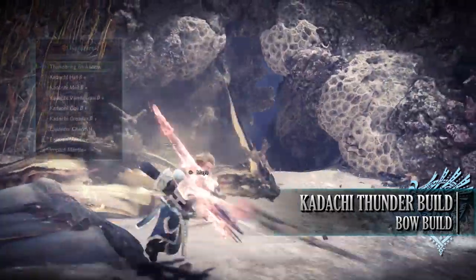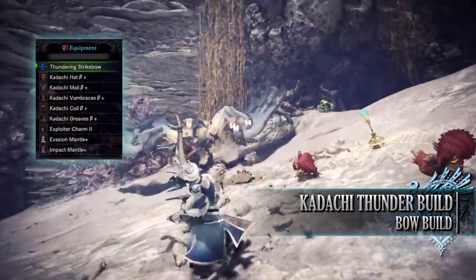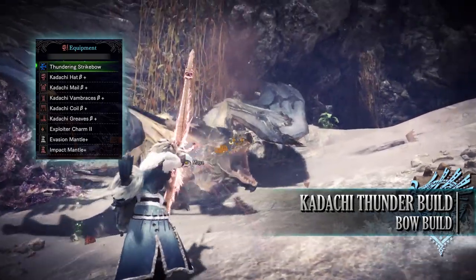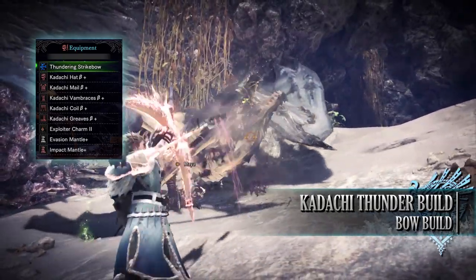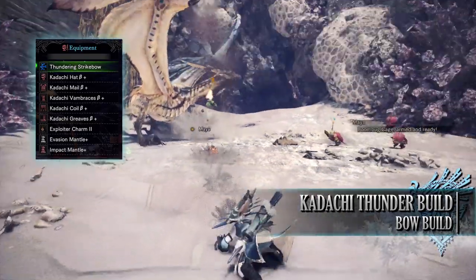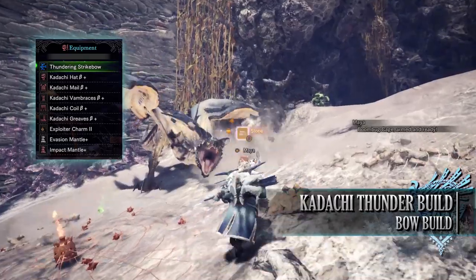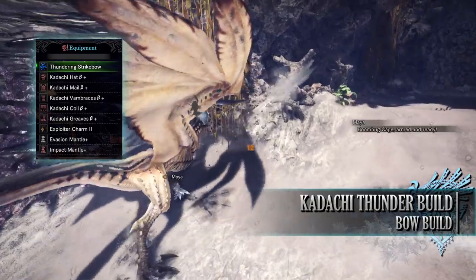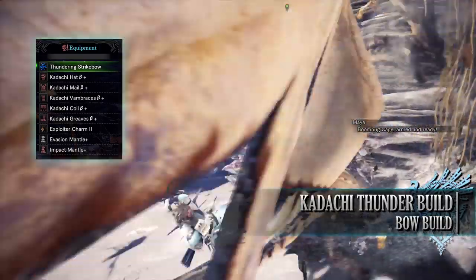For this build you need the Tobikodachi set, which includes the Hat Baiter, Mail Baiter, Vambraces Baiter, Coil Baiter, and Greaves Baiter. I'm also using an Exploiter Charm, and for my weapon I'm using the Tobikodachi tree Thundering Strike bow. Depending how far you are through the game, you may not be at the same point with this bow, but working in the same tree you'll eventually get there.